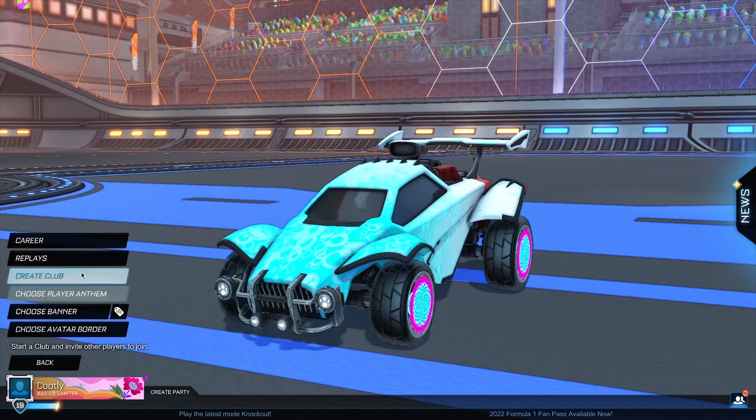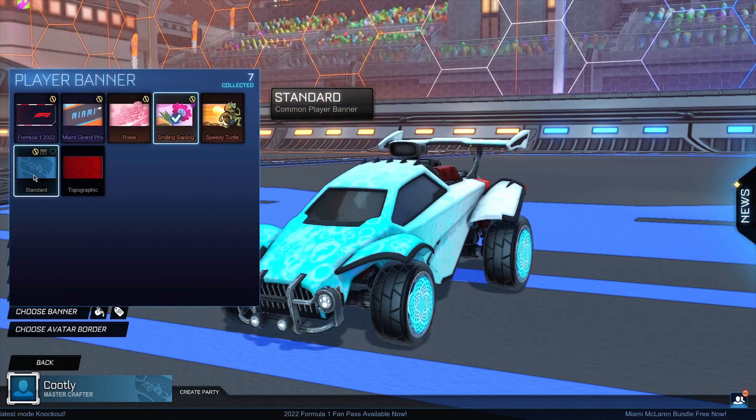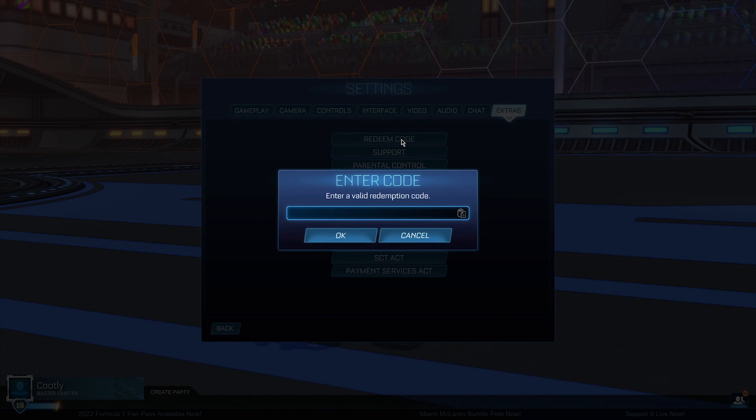Before you proceed, go to your Profile and choose your banner — select the very standard banner. Then go into Settings once again, Redeem Code, and for the absolute last time, type: 'access_alpha[cap]=tr'. It's very important that you type it exactly like this — not 'alpha_access' or anything different. Make sure you copy the code exactly as shown.